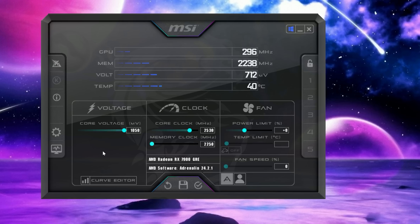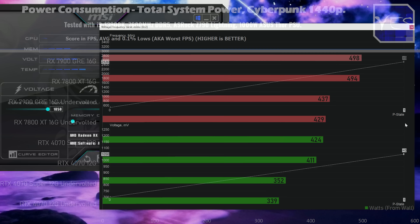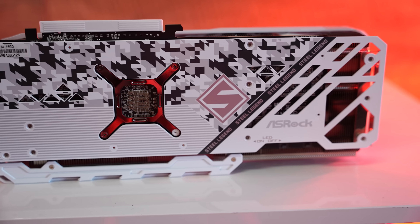When overclocking the memory on the 7900GRE, it becomes clear the card has been hamstrung in this area. If you could match the 7900GRE's memory speeds to those of the 7800XT, it would undoubtedly pull another 10% ahead of the already roughly 10% performance gain we're seeing. Core clock speeds are also lower than the 7800XT's, yet power consumption results are very similar — meaning the 7900GRE is actually a better card not just in performance but also in power efficiency, making it good value at just $50 more.